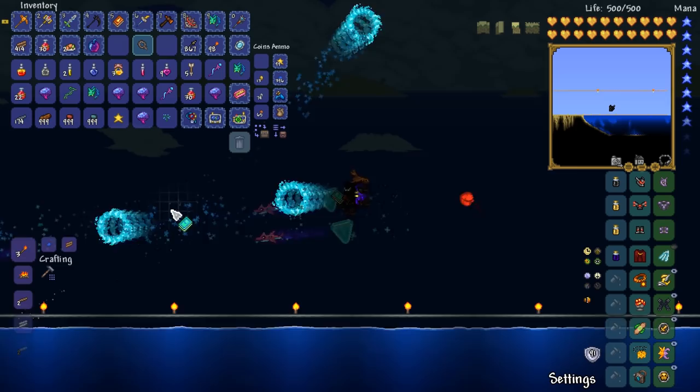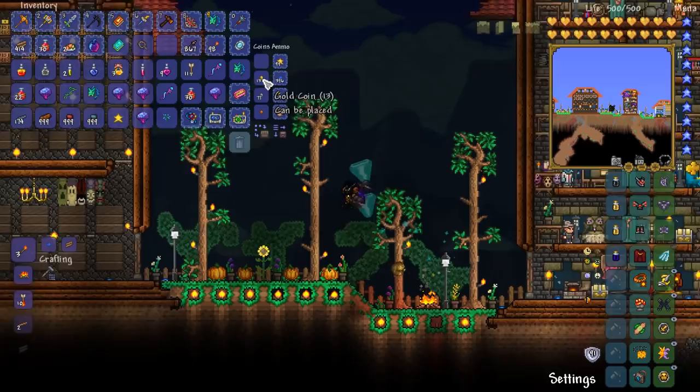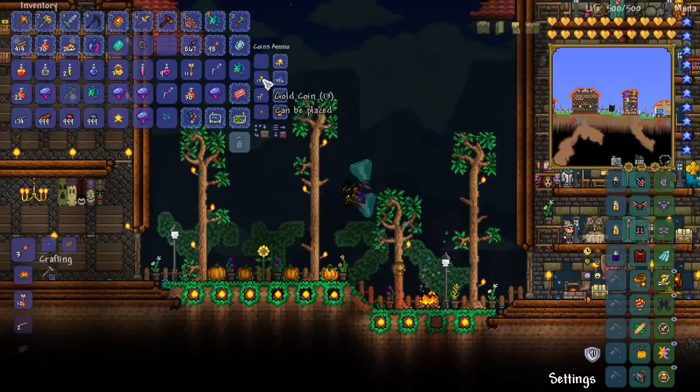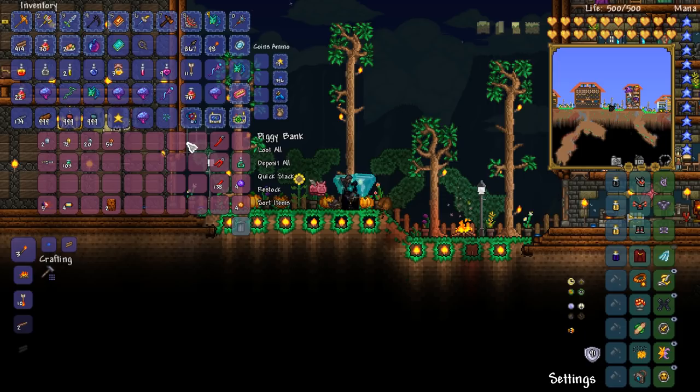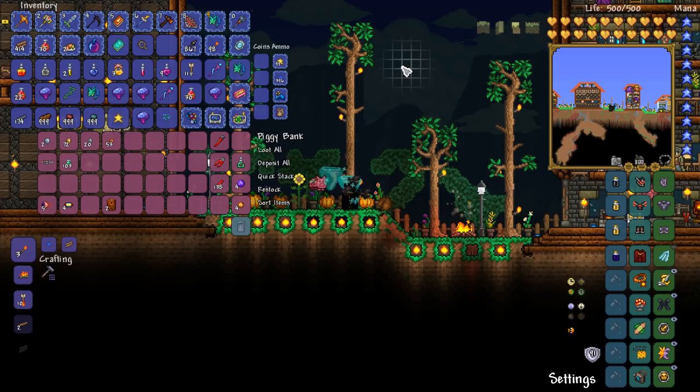Let's go home. Wait - 13 gold coins, is that all? That seems extraordinarily low for expert mode Duke Fishron from a treasure bag. Is that a bug? It legitimately seems like a bug - I only got 12 gold coins from taking down Duke Fishron five times. That's a bit of a rip-off, Relogic. Let's have that buff to 1.3.6 please - it almost makes Duke Fishron just not worth farming out.